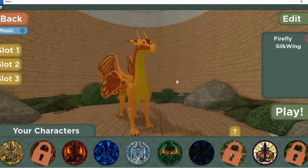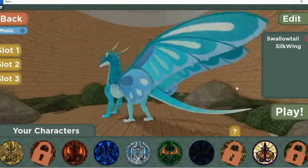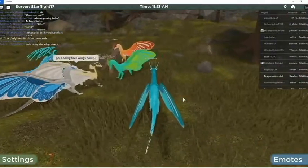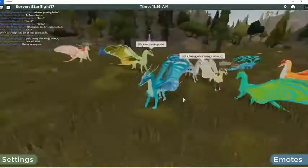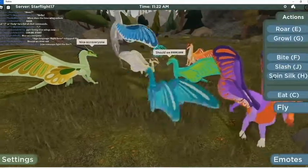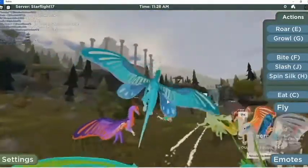SilkWings are finally in Wings of Fire! This was in the pre-order Game Pass with a hundred Robux, and I think it's super cool. This is the one I'm going to be. This took me forever to make this little skin outfit kind of thing, but I think this dragon itself is worth a hundred Robux. And with the flame silk, it just has like fire as its silk.